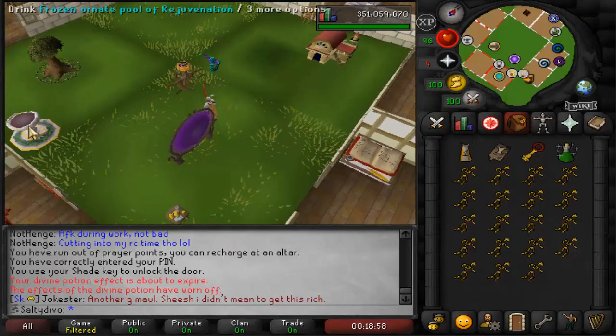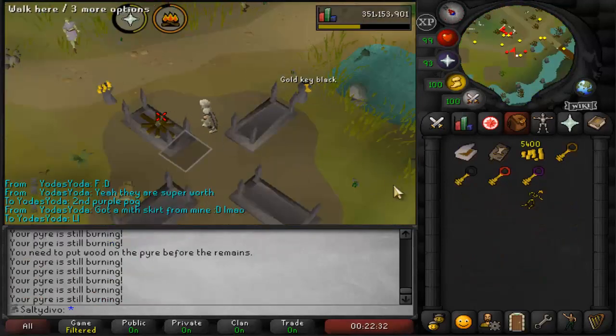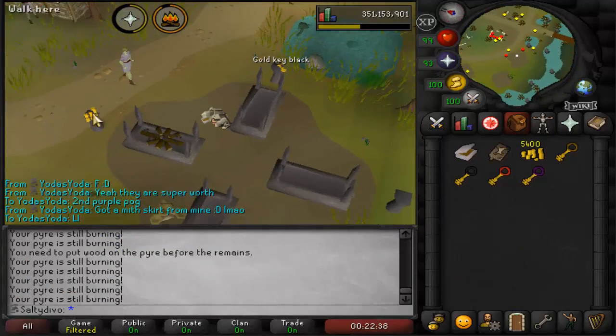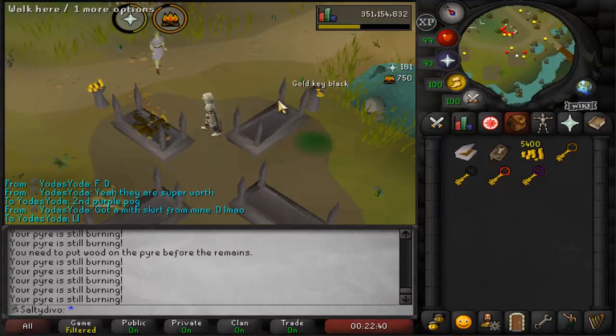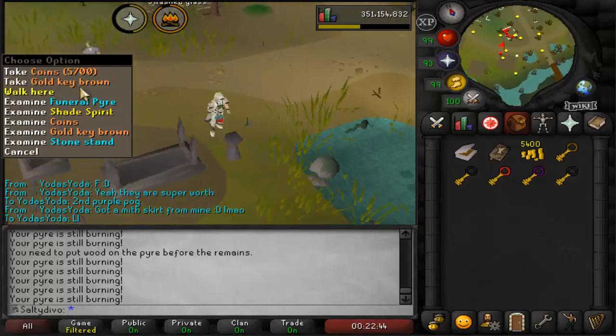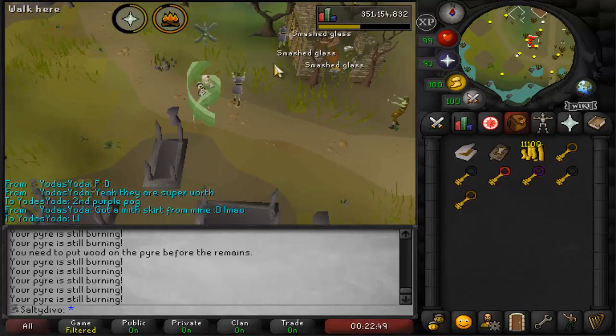Now that we have the remains, we need to go ahead and burn all of them, and then it's off to the fun part. The burning part is about to be over — I did not record the entire thing because you either get the key, the coins, or nothing. Anyway, now that we're done, let's get to the bank.